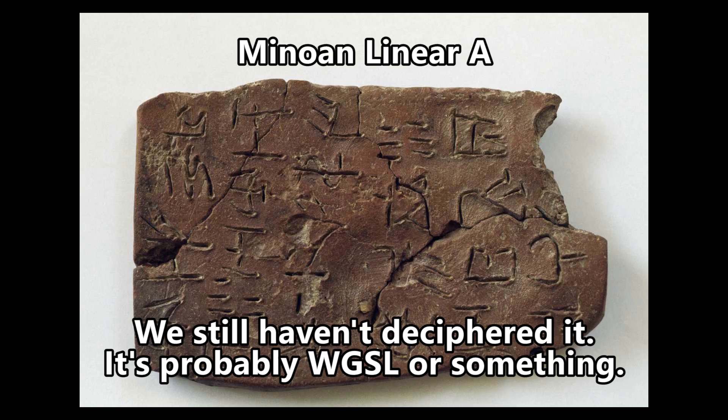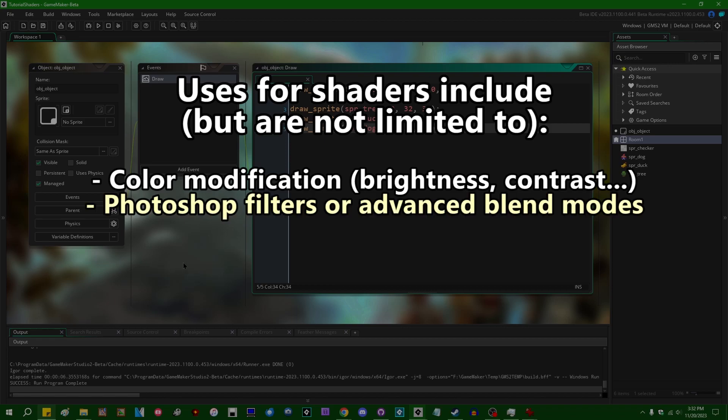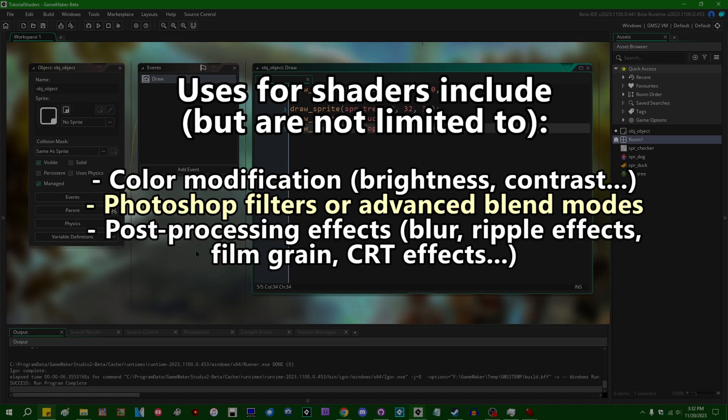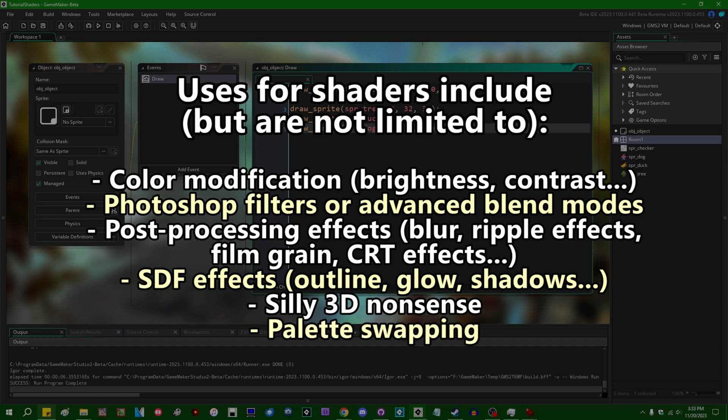Beyond basic rendering — just drawing a sprite to the screen — shaders can also be used for all kinds of other crazy things like color modification, color inversion, hue shift, brightness and contrast, any kind of Photoshop filter or blend mode you might find in image editing software. Any kind of post-processing effect you might find in GameMaker's layer filters list can be done with a shader. More advanced things include SDF effects such as outlines and drop shadows around shapes, 3D effects, toon shaders, and palette swapping — the list goes on.